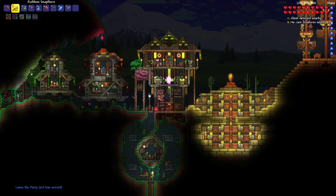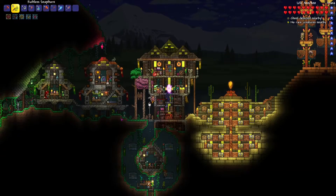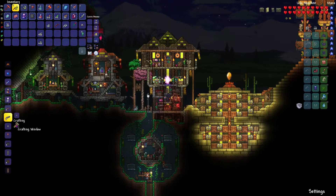The party girl's here - nice, that's cool. It's like almost nighttime when she arrived; I thought she arrived only in the mornings, but I guess I'm wrong. She went down in the cave house down there - let's actually just move her up here. It'd be more fun to have her as part of our actual base.